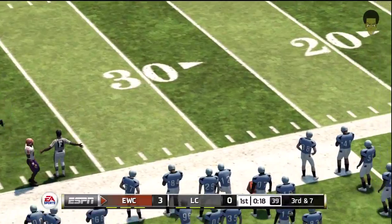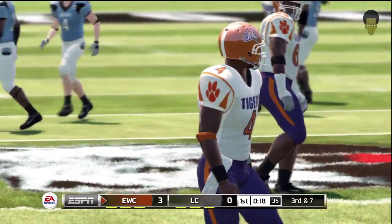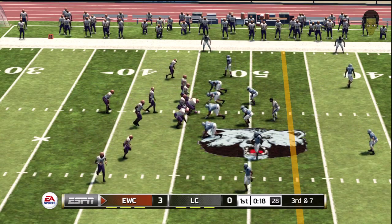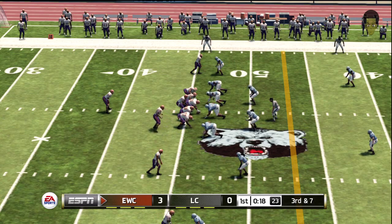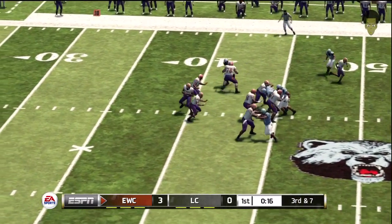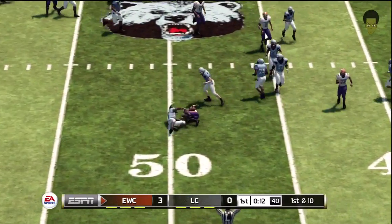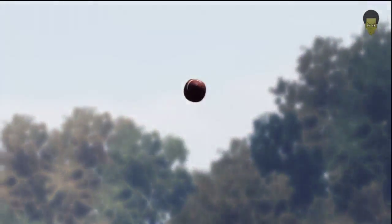He just throws this one away. Third down — they need to get it inside the 47. The crowd is really letting them hear it. Drops back to pass. He makes the catch and has a first down! That's good decision making and mechanics by the quarterback — he knew where he wanted to go with the ball, but he looked off the other receivers first.